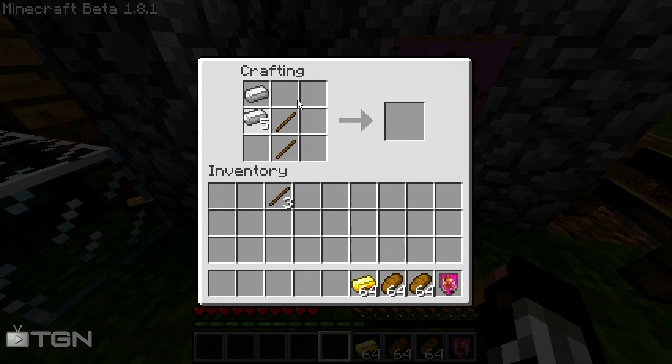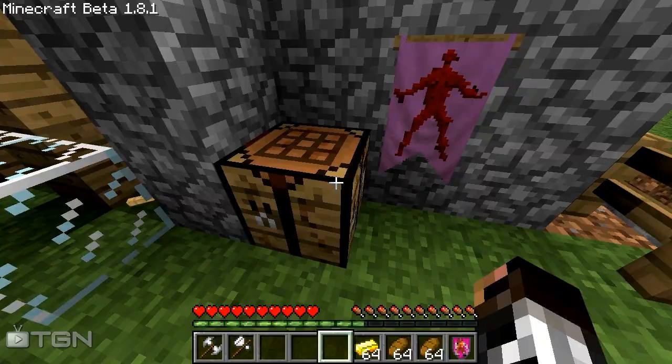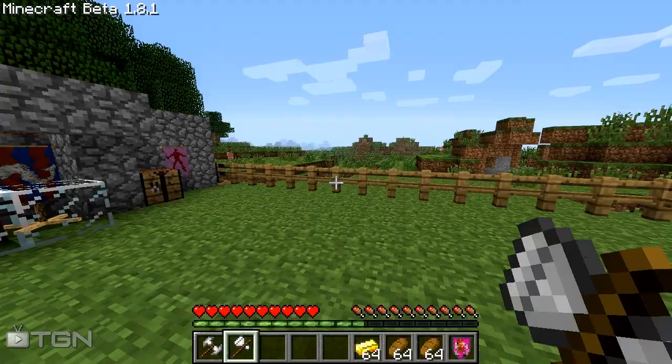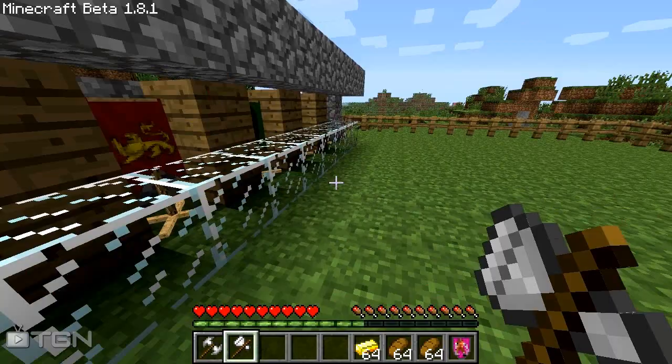We just got an iron battleaxe, which is quite a nice thing because it gives more damage than a sword. So if you have a diamond sword and a diamond battleaxe, the battleaxe is going to do more damage, but you can't block with it. We also have an iron warhammer — this is a nice weapon because you can stun enemies. If there's a creeper running after you, just hit him and there's a chance you'll stun him for four seconds, giving you time to finish him off or run away.